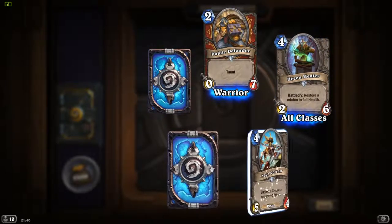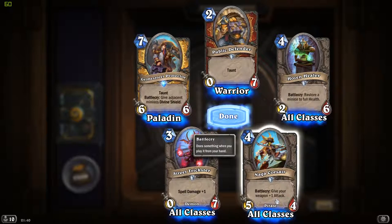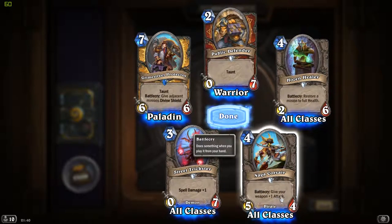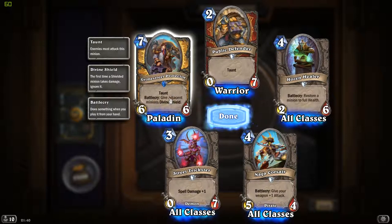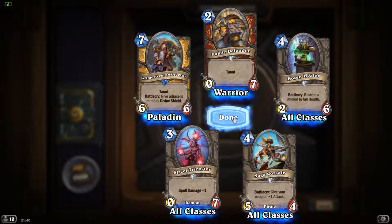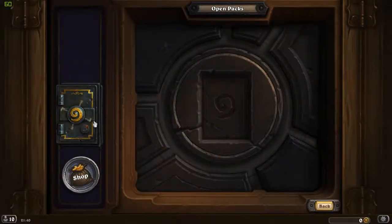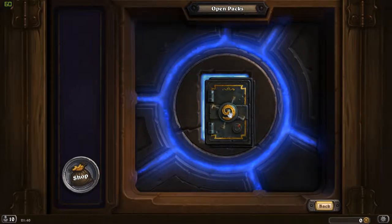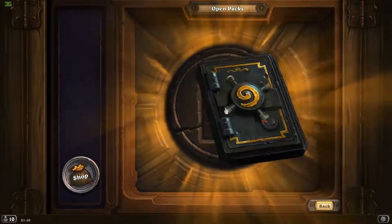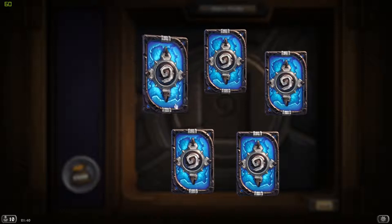Nagoko - I don't believe I've got it one so far: give your weapon +1 attack. And Grime Street Protector: give adjacent minions Divine Shield. That's cool - it's like an alternative Argus. I forgot the name of that card as well - I'm really bad with naming things.